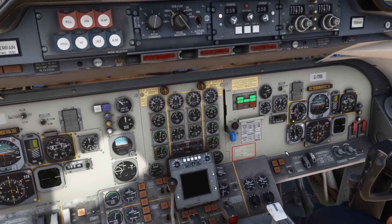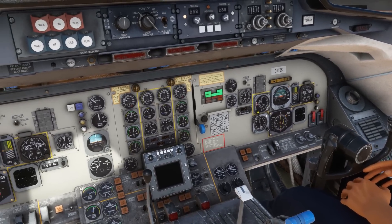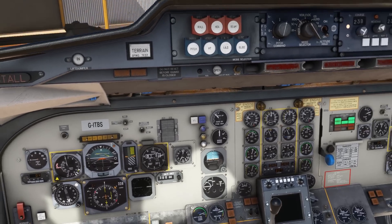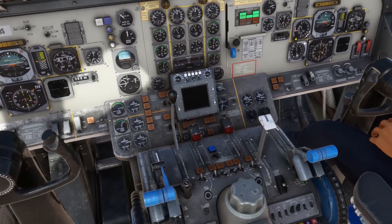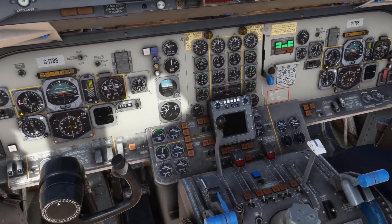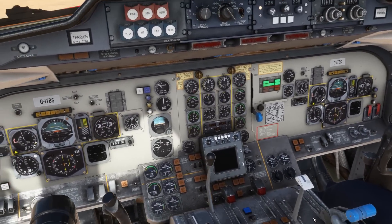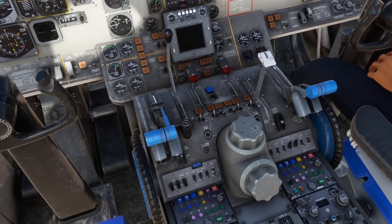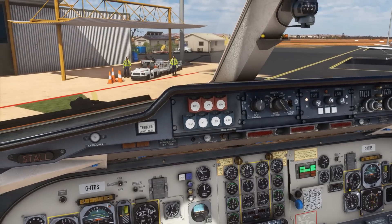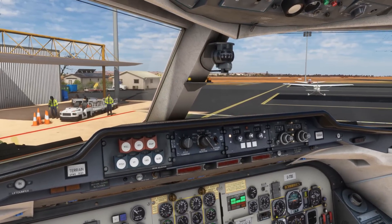Flaps are set. Taxi checks: flight instruments — quick scan, checked and set. Trim — we want five units nose up based on our current CG, and we have five units nose up selected. Collector tank indicators are both out, meaning we do have a decent amount of fuel in both collector tanks. Flaps: 18 selected and indicated, takeoff data predicated on flaps 18. Taxi light set on. That's the taxi check complete. Park brake selected off, we'll swing the aircraft around to the right — we're going to be taxiing up for runway 11.